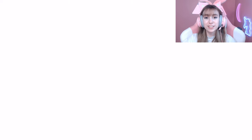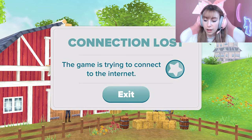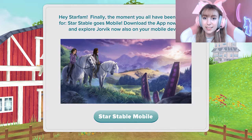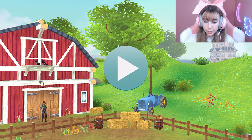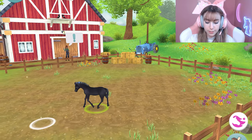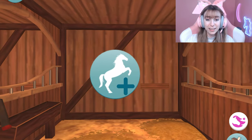First things first, you want to make sure that you have the Horses app installed on your device. Just log in and it should say something like 'downloading assets' if it's updating. If it's already updated, that's fine. Next, just click through anything that pops up — accept the terms and conditions. After that, you might already have some foals. I'm going to make a completely new horse for this tutorial, so scroll to where you get a new horse and click it.